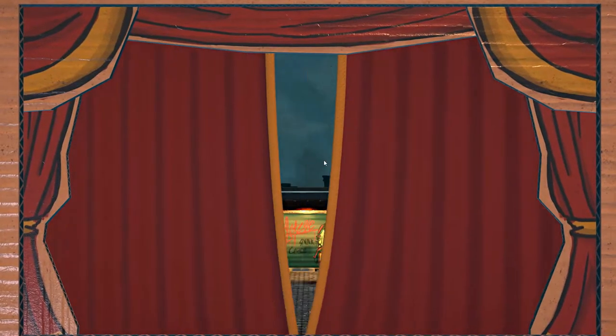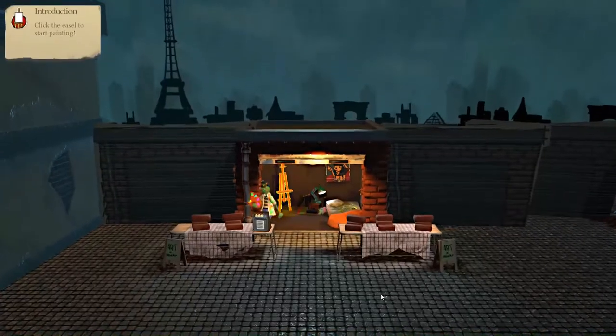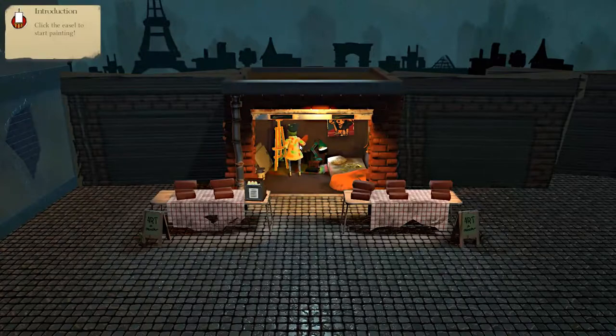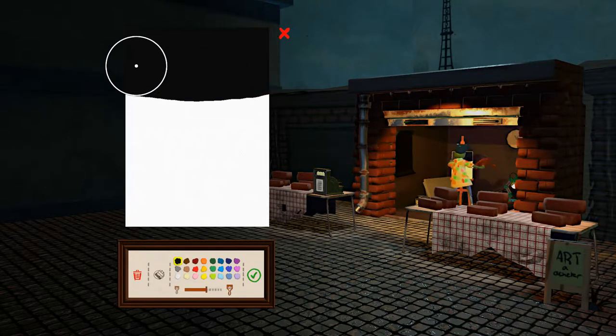So the game takes place in three acts. You start out here, you have your little storefront, and you can kind of just click to move around. But the most important thing here is the easel — you click on that and you just get the paint. You have all the colors down here. Right now we only have a brush; we'll get two more items later in the game. I can decide how big or small the brush will be, or I can use my scroll wheel.